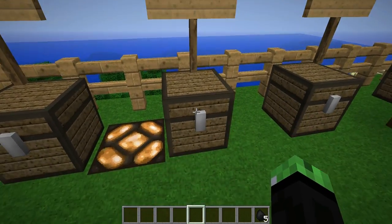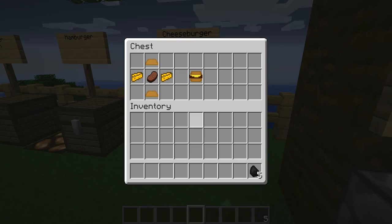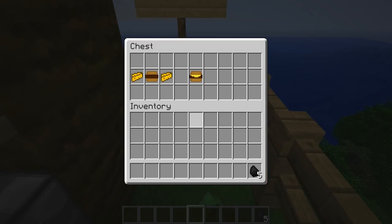For the hamburger, you're gonna need a steak — a cooked beef — and two burger buns. For the cheeseburger, you're gonna need two pieces of cheese, a steak, and two burger buns. There's also another way to make the cheeseburger: just use two cheese and a hamburger.